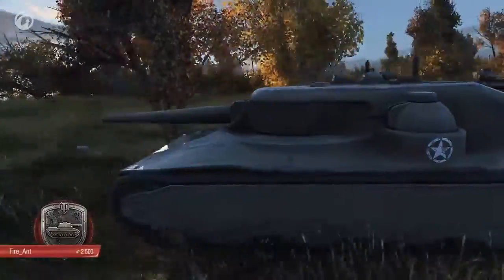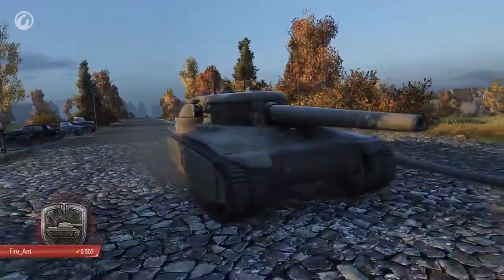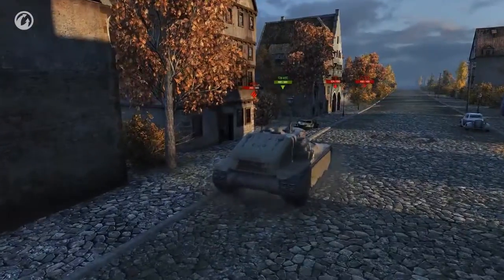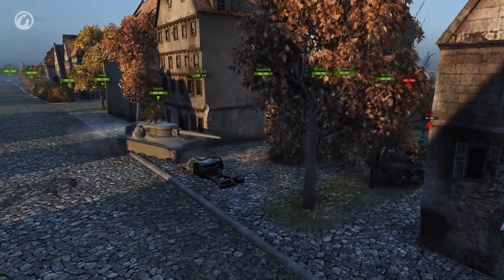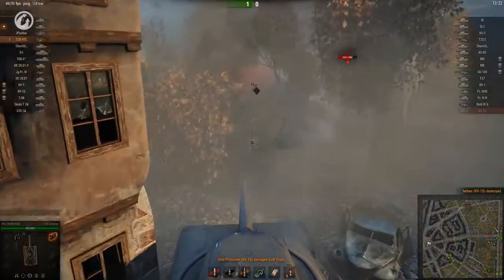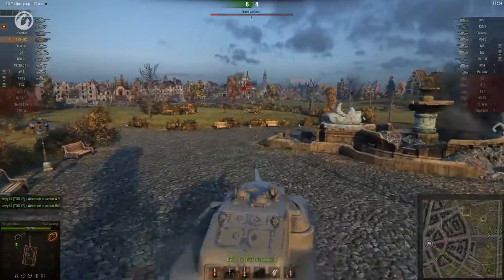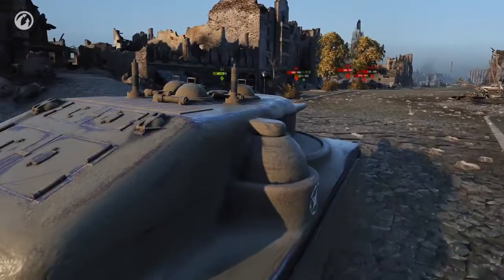Staying in the EU region, we have Fire Ant and a rather strange looking T28 Concept. Let's see how it will take the pummeling. The battle is an encounter on Ruinberg and the TD is on top tier. Fire Ant pushes north on the eastern road and dives straight into combat. So far so good — the armour is holding up well and there has been the opportunity to pick up a few kills. Fire Ant ignores the incoming fire and heads for the capture zone across open ground. When the T28 gets into the city, it's like a fox has been let loose on the chickens.